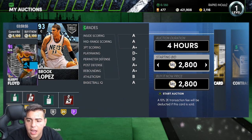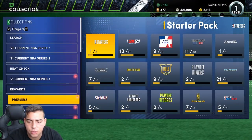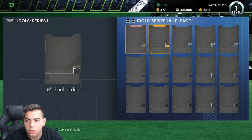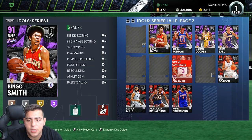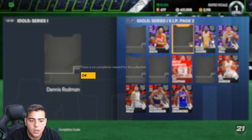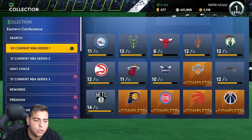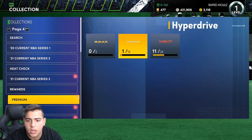Definitely have to try this Collection Cheese method. There's a lot of rare cards in this game — you could honestly make a pretty decent amount of MT just going through your collection. If you have any Amethyst Idols or Diamond Idols, they might be worth something. Look at that: 3,000 for Bingo Smith. These cards are rare — 14,900 for Dennis Rodman. If that sells for 14,900 I'd be shocked, but people do need these for the Jason Tatum set. Some of these old cards you might have in your collection are worth a lot of MT, so definitely try this out.